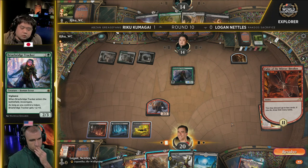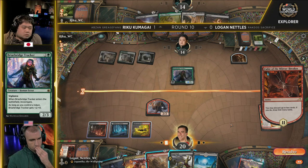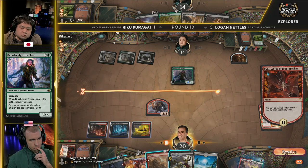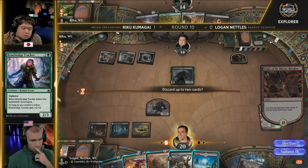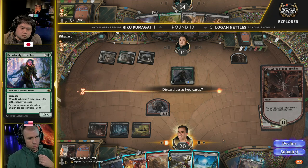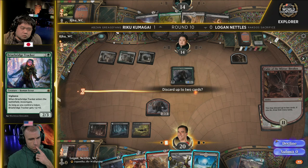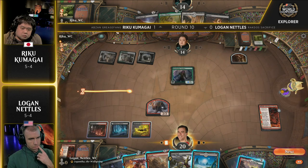But Riku is actually just going to play Briarbridge Tracker straight away — opening himself up to Abrade and potentially Fatal Push. A little surprising, but maybe he's leaning on Seekers Chariot as his endgame. Briarbridge Tracker is kind of the last card in an attrition fight — it's like a Lightning Rod for a removal spell. In some ways you can think of it as a Duress: he's sort of forcing the issue, maybe saving Duress for a more important turn — if he topdecks a Grease Fang, he'd want to Duress then. Riku didn't know about the Fatal Push. Maybe if he knew about that, he'd have been less excited about this interaction.